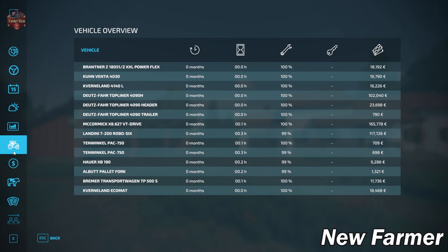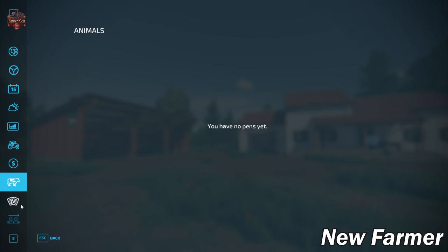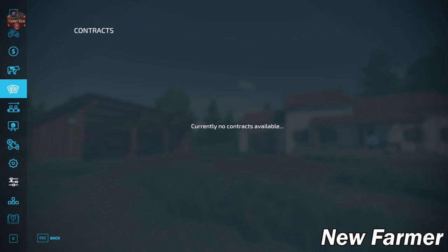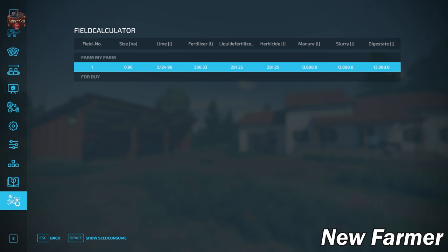All equipment is on the map in all play modes. We start out with a decent list of starting equipment, which we'll run through in a bit. There are no animals on this map at the start, and no production chains available at the start. If you start in farm manager or start from scratch, you could get a single contract off field one, since you don't own it until you buy plot four. In new farmer mode, we own field one, so there are no available contracts. With the field calculator, there is only one defined field on this map.